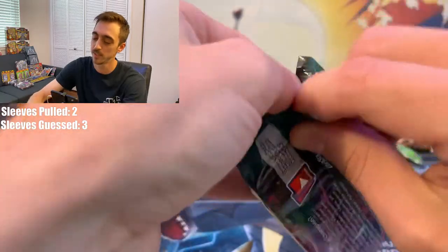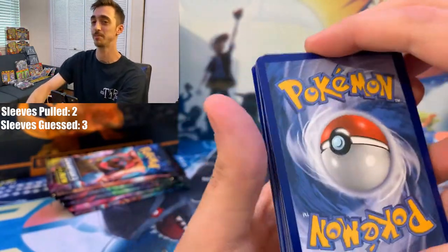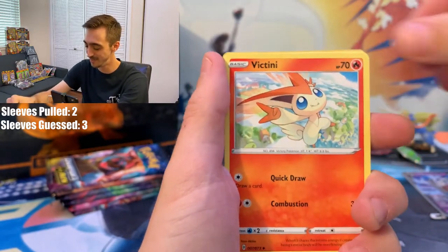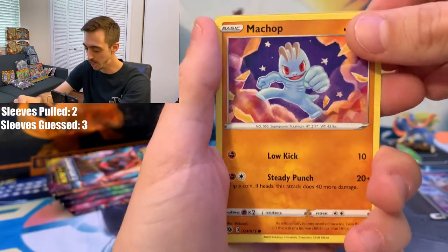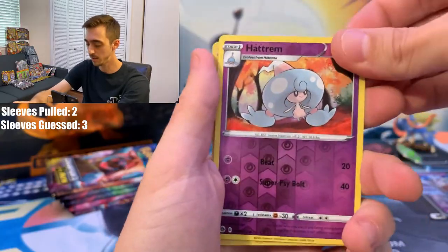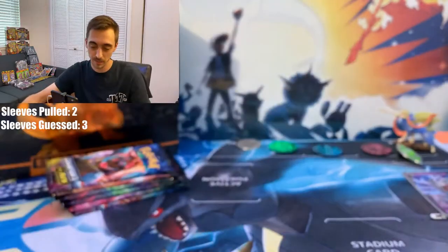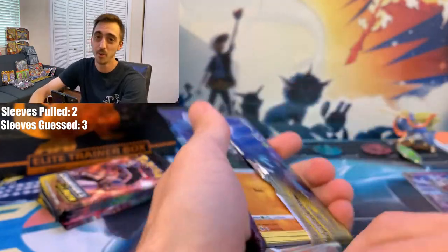Fourth pack. Code card, four from the back. If you haven't already, hit that like and subscribe button — it really means a lot to me. Victini, Stadium, Vulpix again, Zigzagoon again, Machop — that's a cool Machop card — Swablu, Reverse Holo. And next rare is an Obstagoon holo — the edge kind of tricked me there. That's our first duplicate holo pull for Champion's Path. Six packs left — will we pull it? Will we go one and done with Champion's Path?